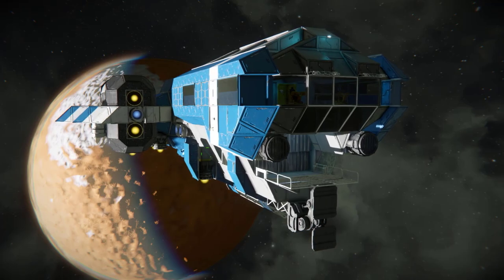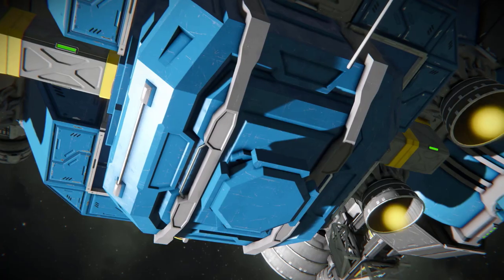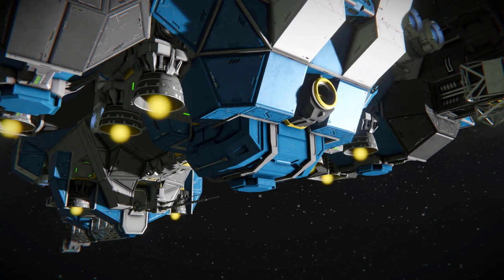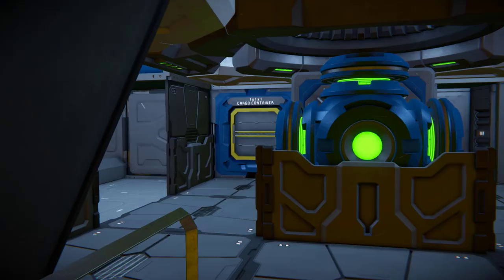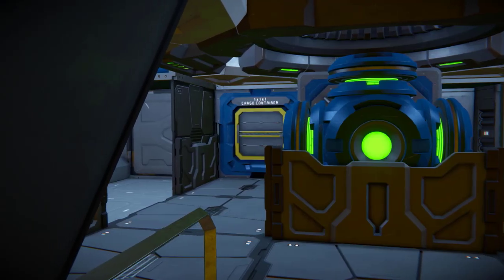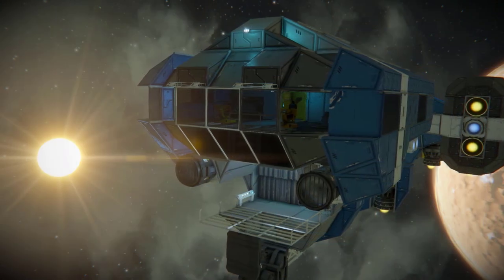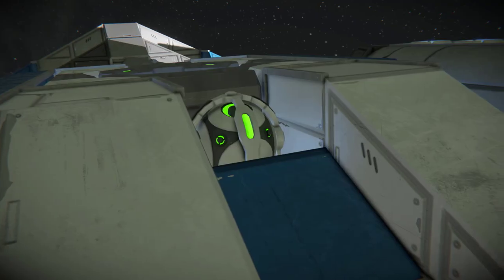For cargo storage, the Blue Ambassador has one small and one large cargo container. The large container is exposed between the large hydrogen tanks on the ventral side. The small container can be accessed from the living quarters inside the ship. Orientation is controlled by a single gyroscope, exposed on the dorsal stern.